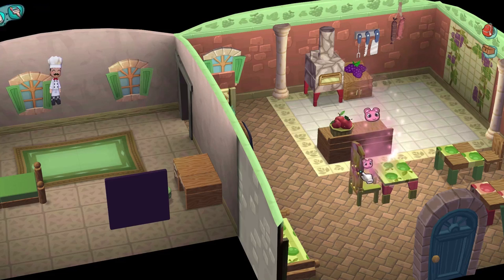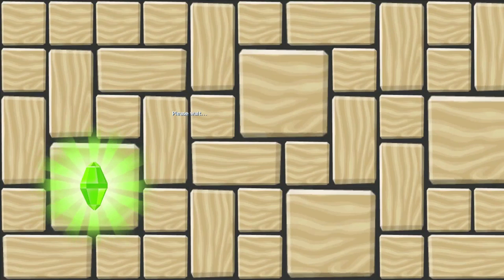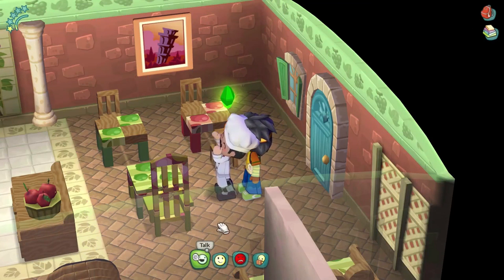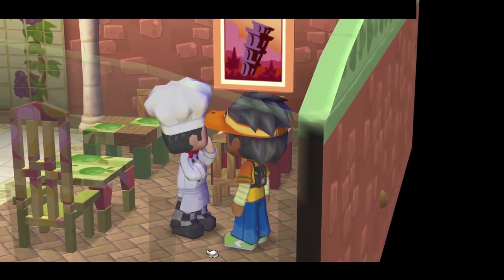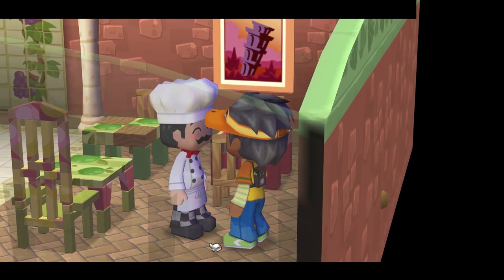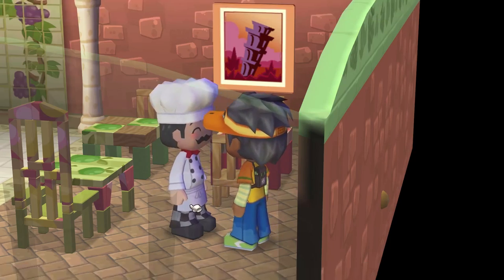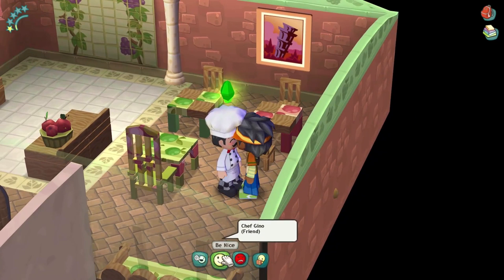There we go, now we're all done! I'm actually happy — now I have a table and a refrigerator, which is great. Let's talk to Chef Gino again. What do you need now? 'I'll need a kitchen for simmering my world-famous sauce and washing my world-famous hands.' I can't — wait, I didn't accept the quest yet.